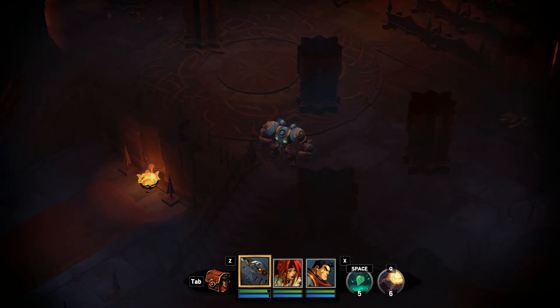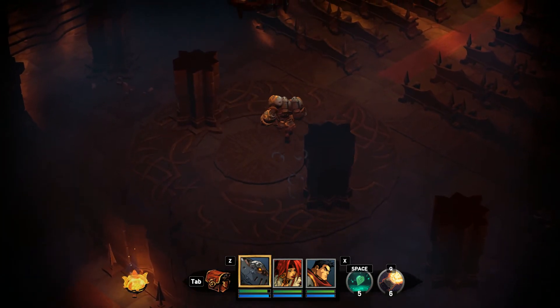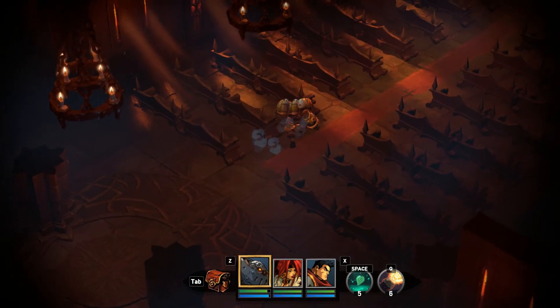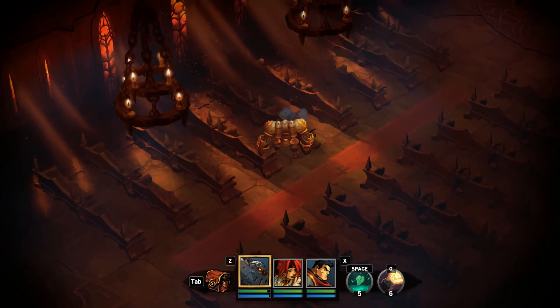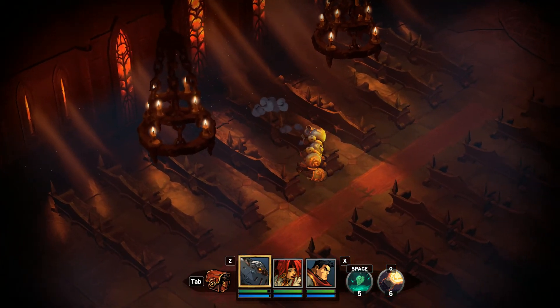Hello ladies and gentlemen, welcome to Battle Chasers Night War. We're roaming and found a cathedral. How do you not go inside the cathedral, right? I'm sure there should only be good things. No secrets or anything, right? I guess Gully would be the good one to look for secrets here.